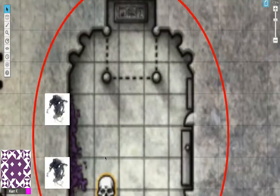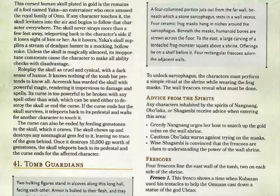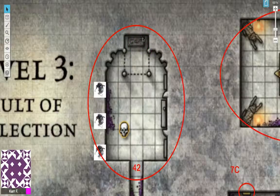Let's go on to Khuzaban's Tomb in Area 42. A four-columned portico juts out from the far wall, beneath which a stone sarcophagus rests in a wall recess. Four ceramic frog masks hang in niches around the sarcophagus, and humanoid bones are strewn across the floor. To the east, a large carving of a tentacled frog monster squats above a shrine with offerings on a shelf before it. Four rectangular frescoes adorn the adjacent walls. If your characters are possessed by trickster spirits, Nang Nang urges grabbing the gold coins, Obo'laka warns against wearing the masks, and Wongo is convinced the frescoes are clues to the shrine's power.